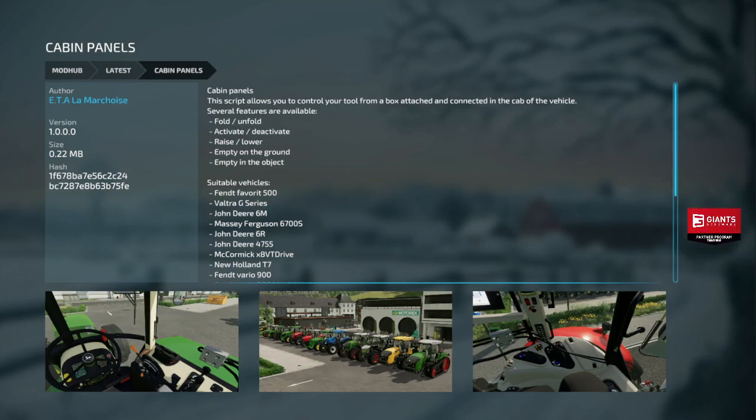Another PC-only mod: My Cabin Panels. I don't understand this one at all. It allows you to control a tool from a box attached and connected in the cab of the vehicle — puts a little box in the cab with switches: fold, unfold, activate, deactivate, raise, lower, empty, underground emptying. It only works on certain vehicles with certain tools. Somebody put down in the comments how this works — I'm lost.